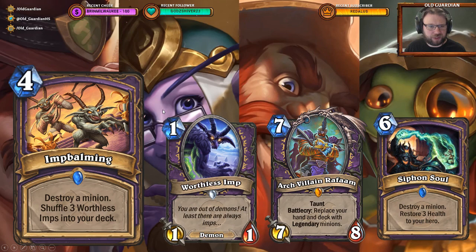Imp Balming, to be honest, is a terrible card. I think this card is really, really bad. It's fine to have hard removal at four mana — Siphon Soul costs six mana and is hard removal with an upside, an upside that Warlock really wants because Warlock severely lacks healing at the moment. But this is hard removal with a downside: you shuffle three useless cards into your deck.